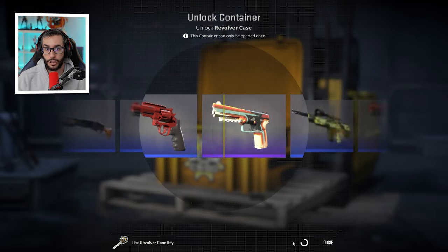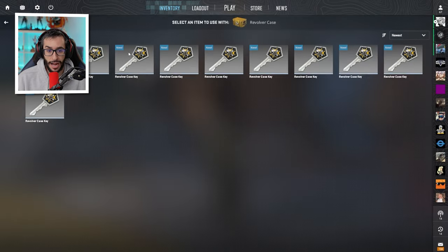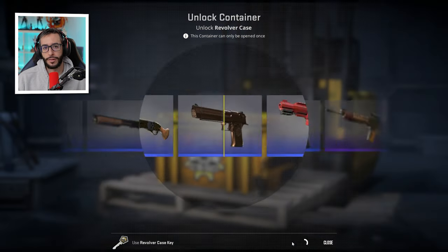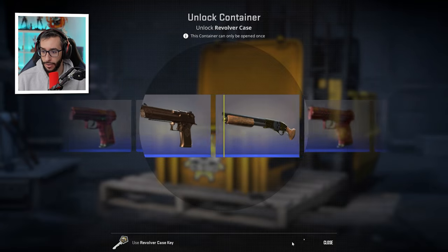We also have, of course, the souvenir packages in two weeks. We'll do the pick'em as always, guys and girls, trying to find the diamond coin. Let's see if Valve changes anything about that from the last Major, which was very interesting. I liked the system.